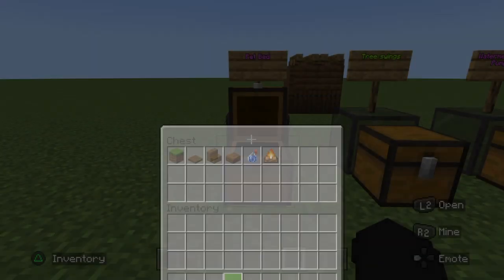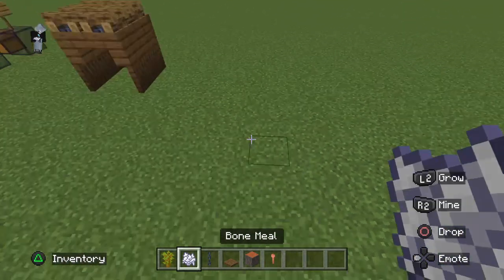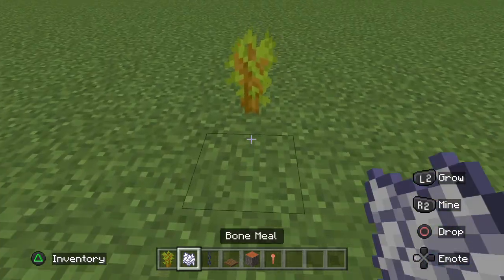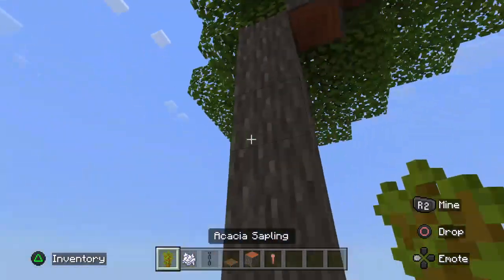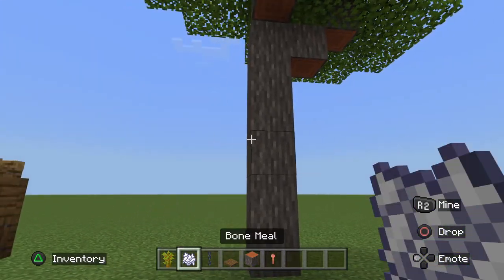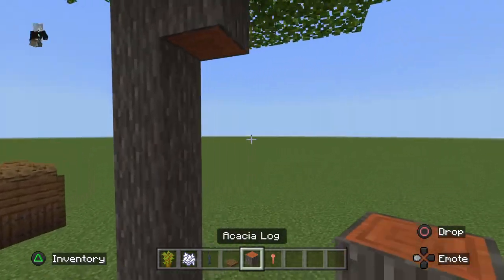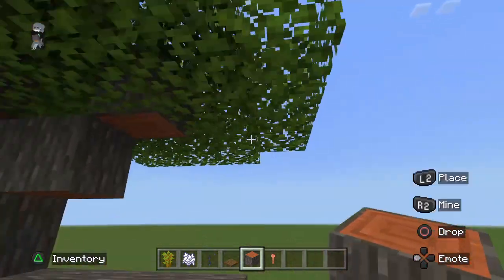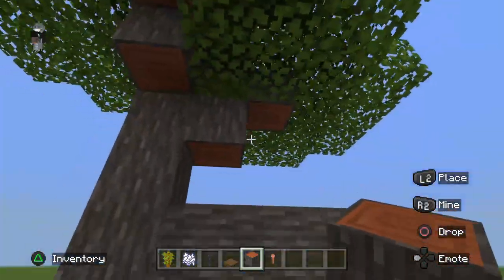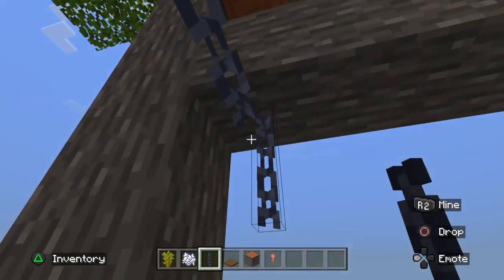Okay, tree swings — I love these. So you're going to want to spawn in any tree. You can use bone meal to make it grow, or you can just find a tree that's already grown. If you want, you can add an extra branch to put the swing on, but if you just want to connect it to the top of the leaves or there's already a branch there, go ahead. It's your Minecraft world, do whatever you want.